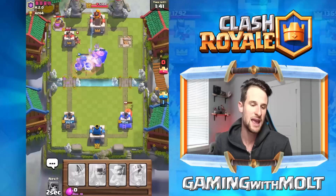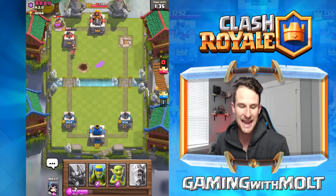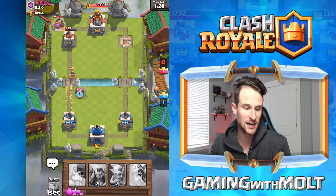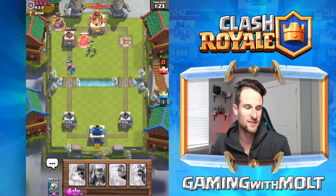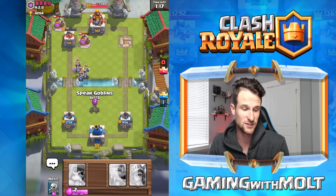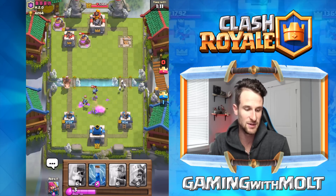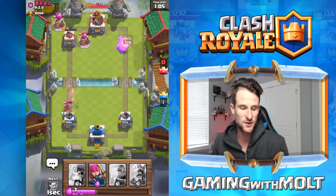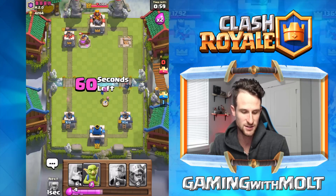We zap — that tower is down to 889, that is what I'm talking about! Let's take out this princess and move forward. We drop these guys off as a distraction. The archers are targeted on the tower. If he drops a hog with minions we may be in trouble — let's try to pull them over here. He is going to get to that tower with the hog rider. The other tower is down to 151 — we should be good to go.